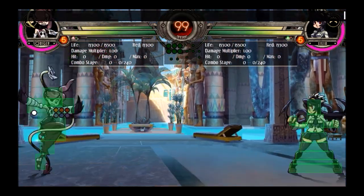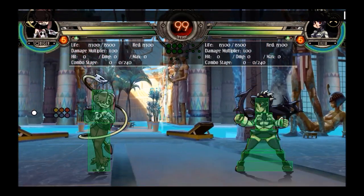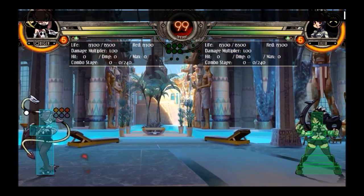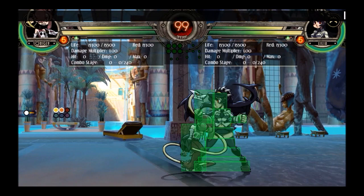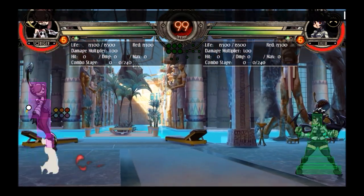She doesn't have an air dash, so you can't really use that to approach or anything. Her horizontal mobility is just not really that good in general. She has a forward dash which is okay — not amazing, but good enough to use. Her other good way of getting in is with a dash jump or a super jump. A dash jump goes a little bit further horizontally; a super jump goes higher but not as far.